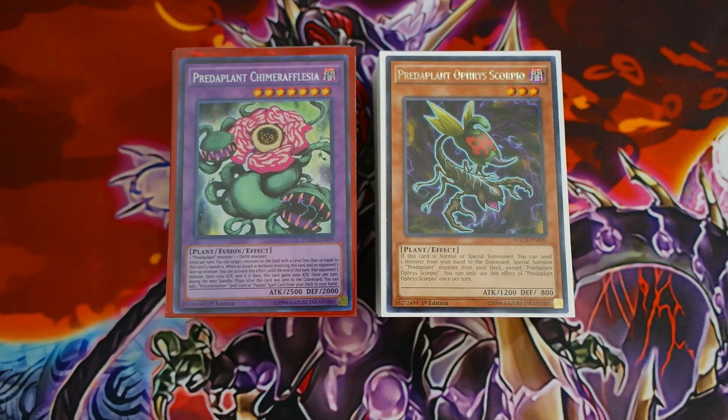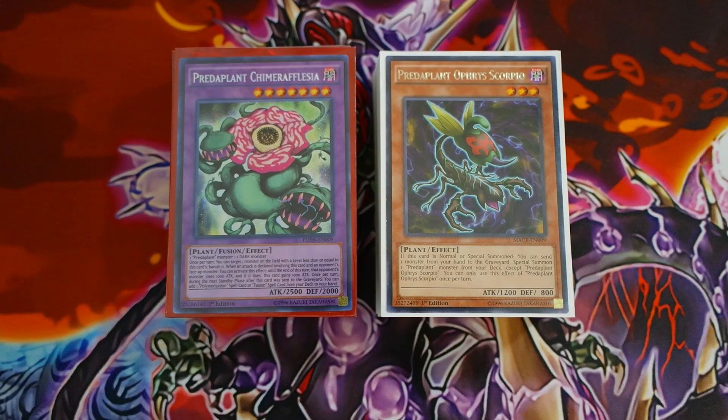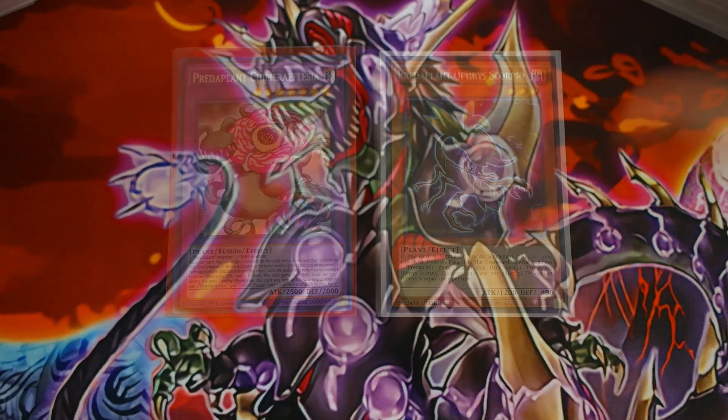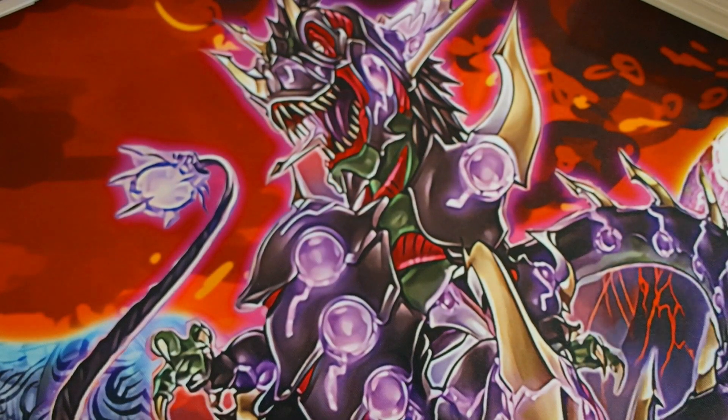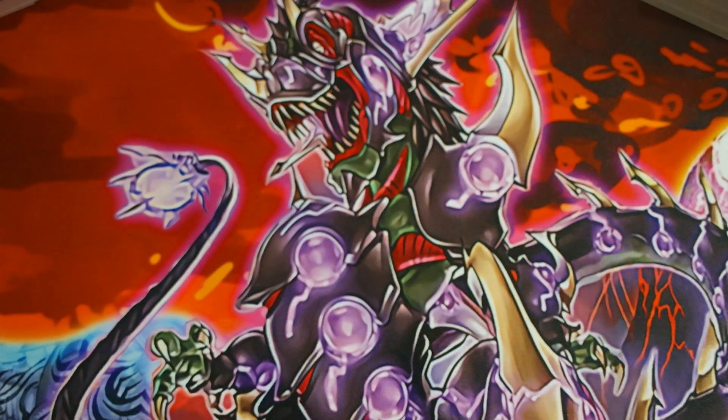I'll explain my card choices as I progress through the deck profile, and there are some amazing one-card combos you can do with this deck. Smash the video with a thousand-plus likes — that would be absolutely amazing. Listen to all my card choices; don't skip through, just hear my explanations. I still have some dino mats available for sale. If you're interested in purchasing a dinosaur play mat, check the link to my Facebook page in the description — PayPal only.